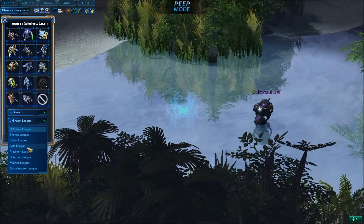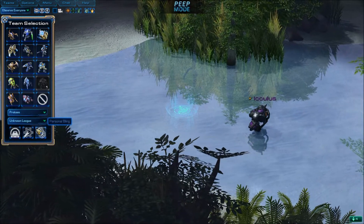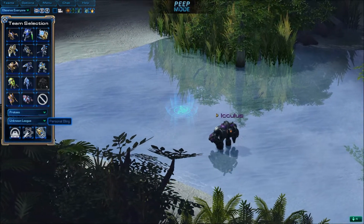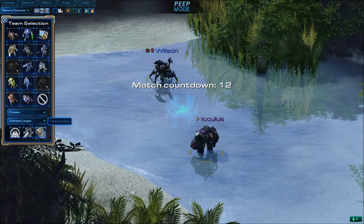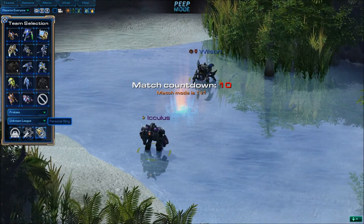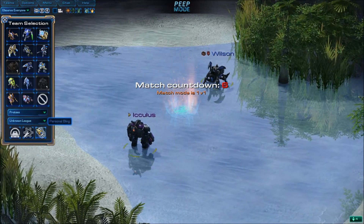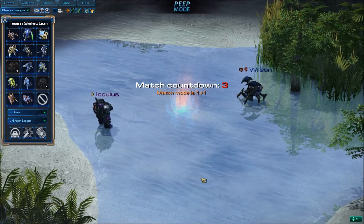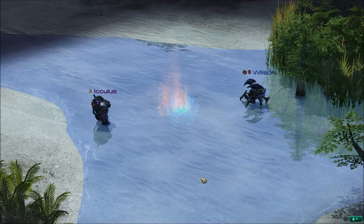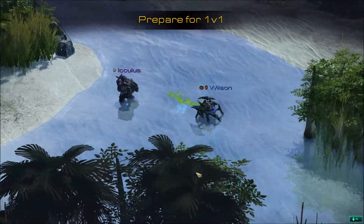If I change my race selection, the icon will change. I can declare my league if I want to, or just leave that optional. I'm going to go ahead and ask Wilson to choose a team. Now that there are at least two players out on the field, the match countdown begins, and we'll soon be selected for a match. If there were many players, the game would select two players randomly from the group, but because there's only two, we're just going to have a 1v1 versus Ickulus and Wilson.